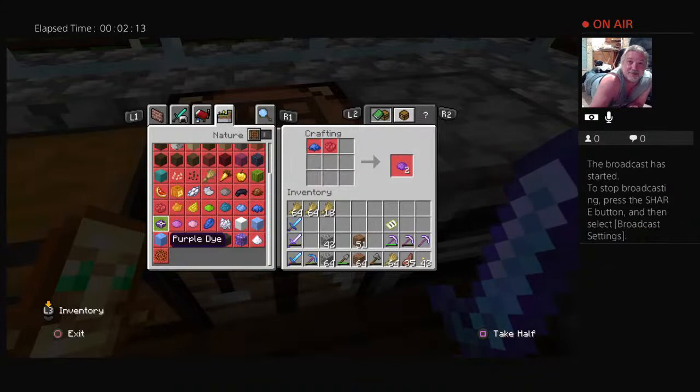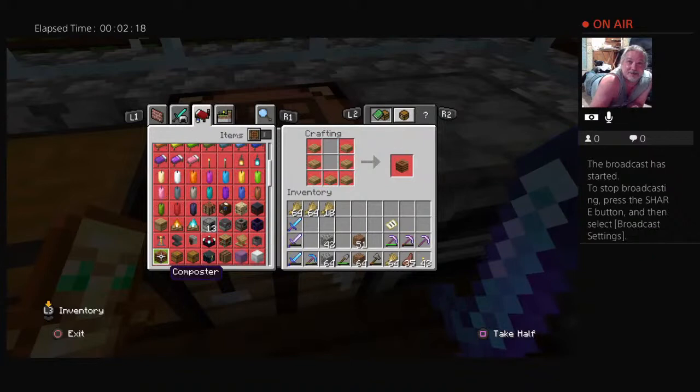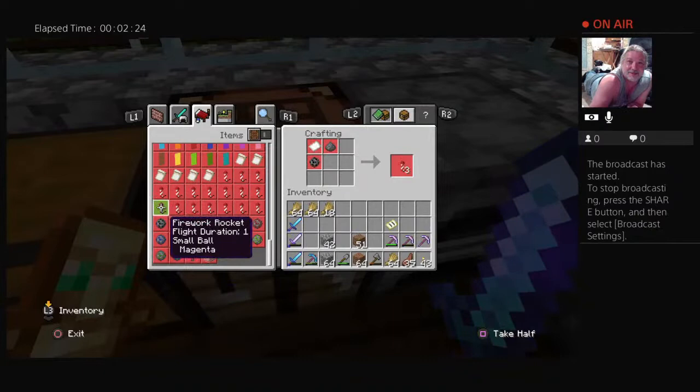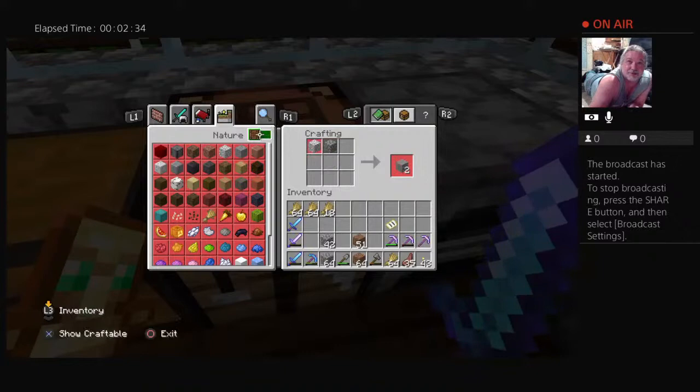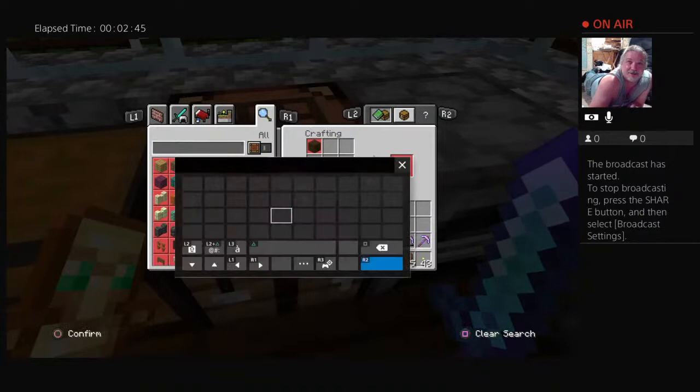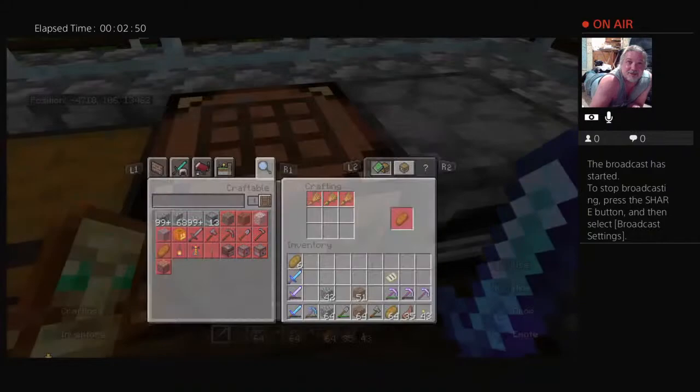I don't even know if I've got any wheat in here. Yeah, I got some. We're going to see how many loaves of bread we can make, and see if they'll just start breeding up like crazy for us. Where's the loaves of bread at? I thought it was right here. I don't even know where the loaves of bread are now. Got all that wheat and I can't make bread? There it is. We made 70. I don't know if that's enough to breed up 20 villagers or not.